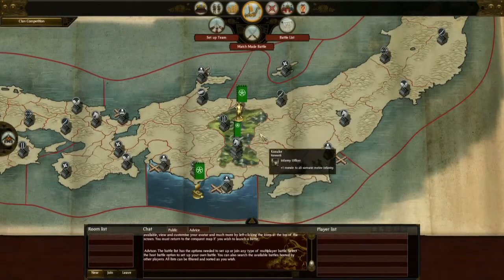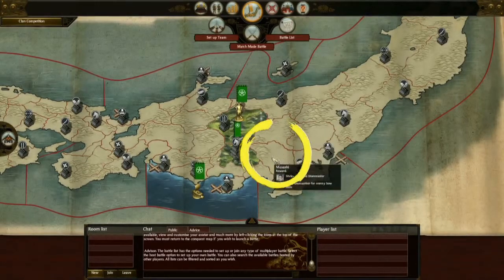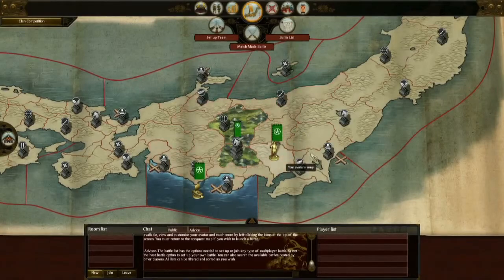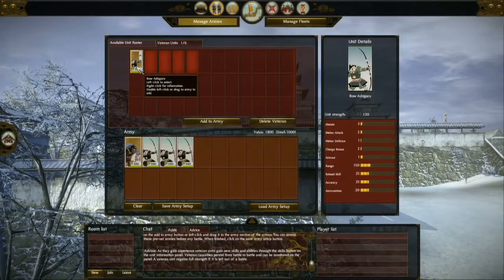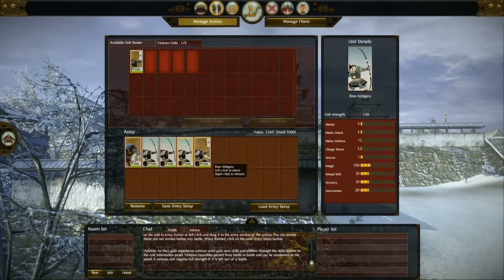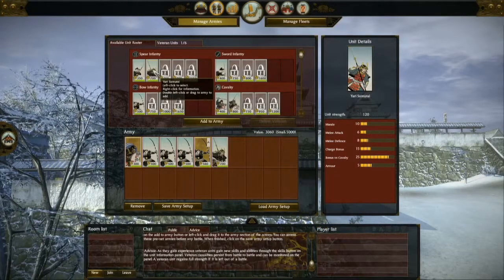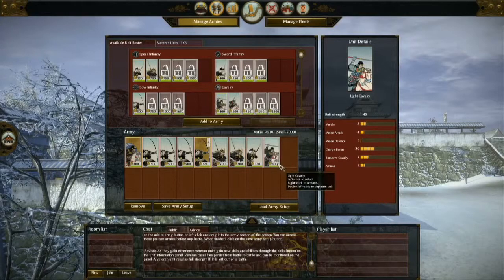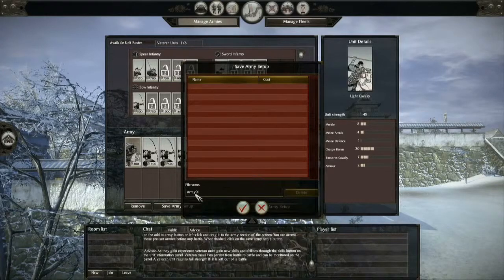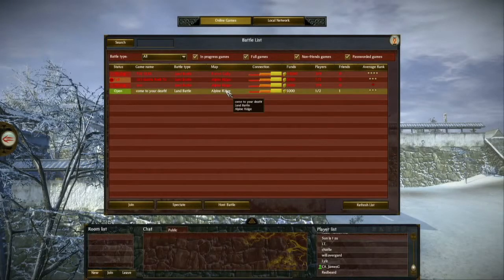The next province we're going to go for on the online campaign map will unlock one of the retainers we saw earlier. We're going to try and attack the province down in the southeast. We're picking a fairly mixed army including our veteran unit. Our veteran has slightly increased bow damage from his unlock. We're also including a few Yari Samurai — the unit we unlocked in our last battle — who are slightly superior to their Ashigaru brethren. We'll save this army loadout and then join an online battle.